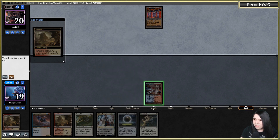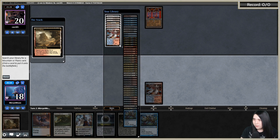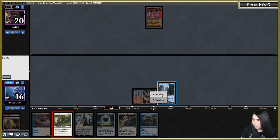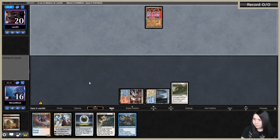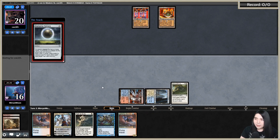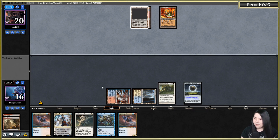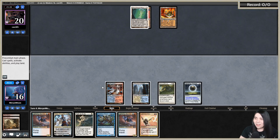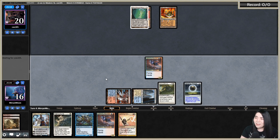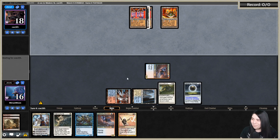All right let's go Steam Vents and toss out Stony Silence. Let's throw out Damping Sphere — you ain't gonna get your natural Tron on me. Of course all my Tron opponents always get natural Tron on me. They're gonna pretend like they didn't get it — of course you have Tron lands in hand, I know it, even though I don't see your hand. And I'm getting mana screwed again, but it's okay because I have hate pieces.